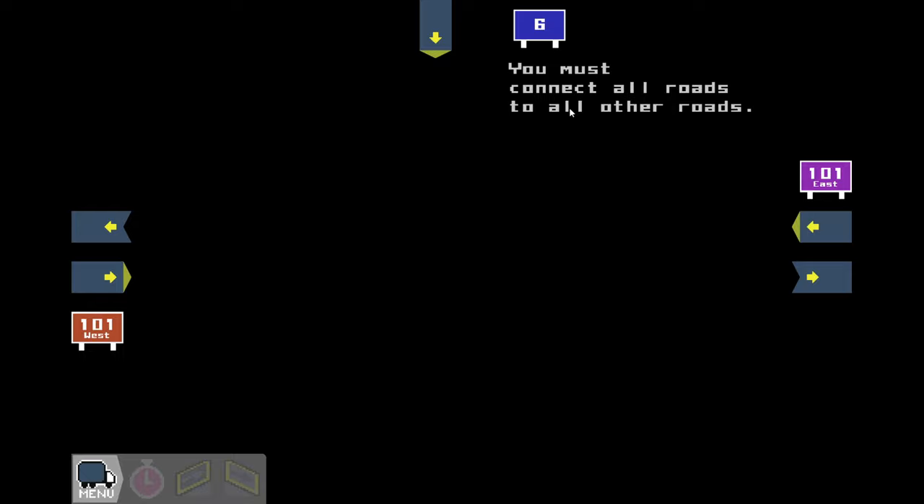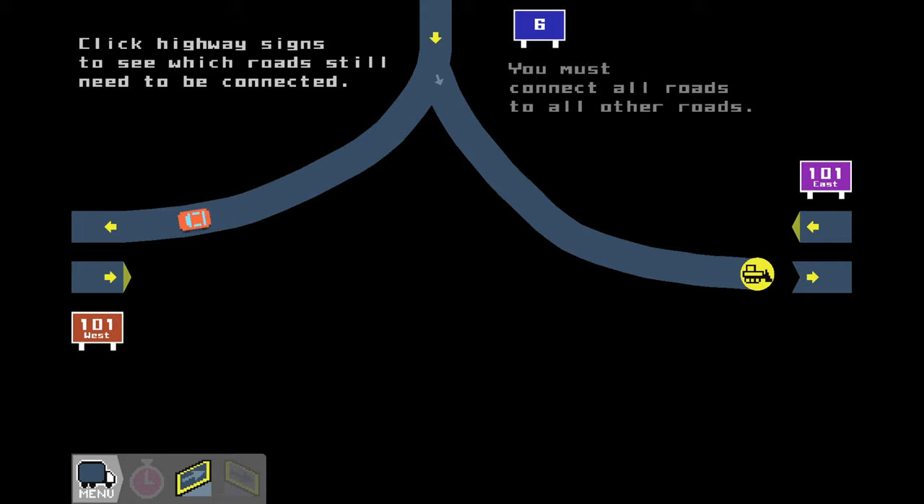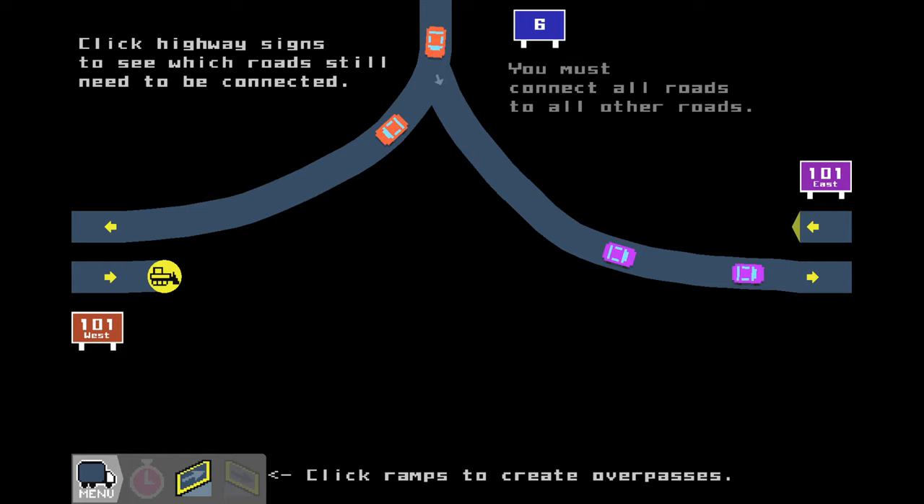You must connect all roads to all other roads. The easiest would probably be to just use number six up here and make a Y. And then the other one goes to 101 East. Pick highway signs to see which roads still need to connect. That makes sense - blinking means not done. So let's do this here.